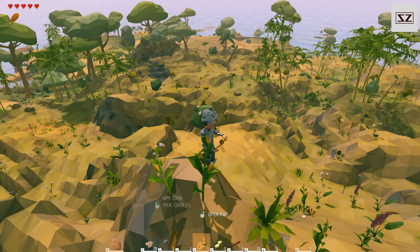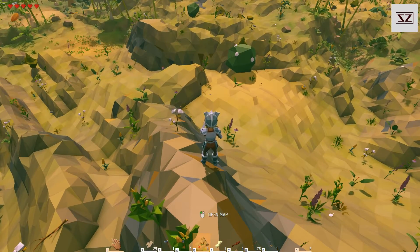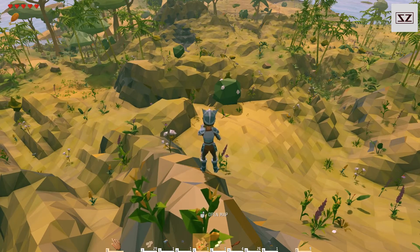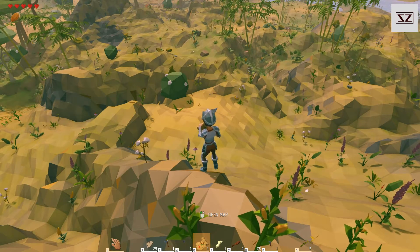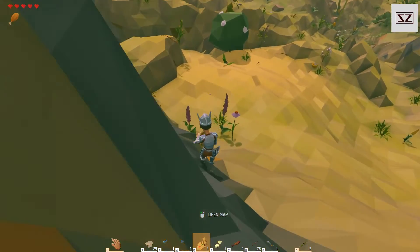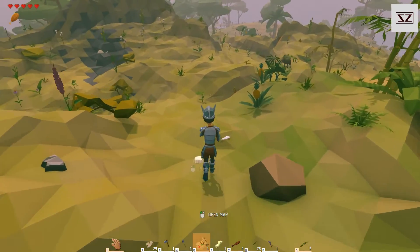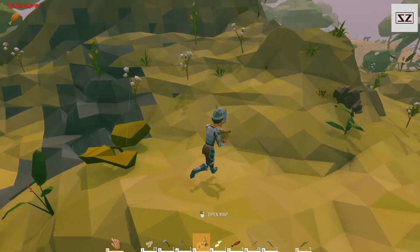So we've seen basically all we need to see on this island. We might just have a look in a cave for a minute. So we're going to look in the cave system over here. I don't think I'll fall in this way - I'm going the main way.